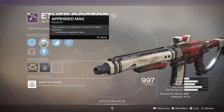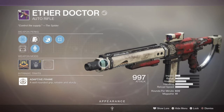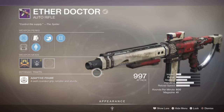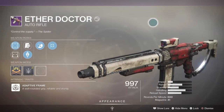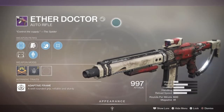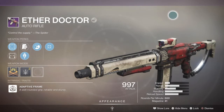We also got pendant mag and a range masterwork. It's not the best roll — I've seen rolls with rampage and dynamic sway reduction, but those are the perks you really want to go for if you're going to farm this weapon.